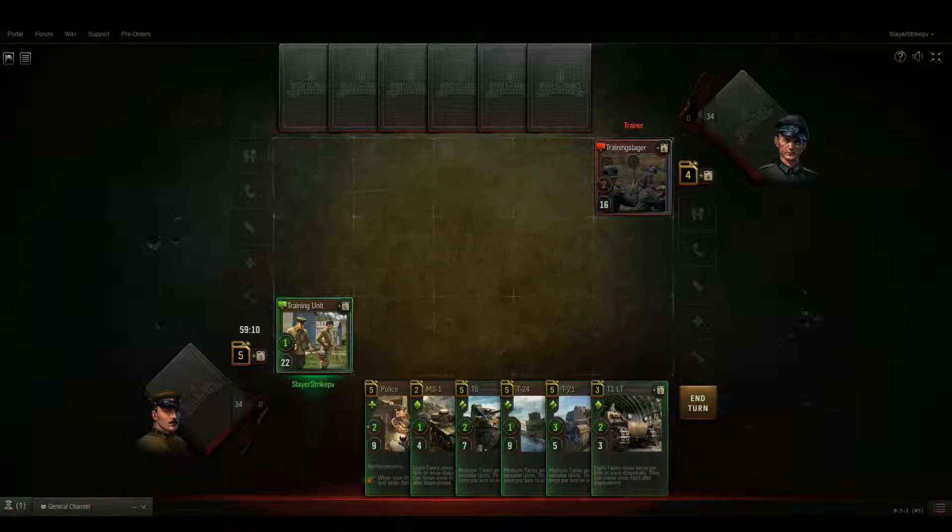Pretty much when you first start, if you go first — like right now, I am going first — you get six cards in your hand. You cannot hold more than six cards. If I were to end my turn with seven cards in my hand, it would automatically, randomly, discard a card. You do not get to pick which card you discard, which is extremely annoying in my opinion. It does not tell you that anywhere in the tutorial.